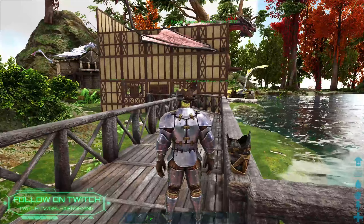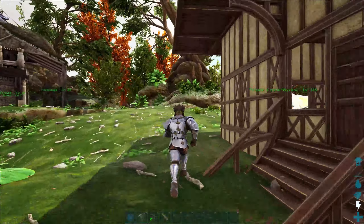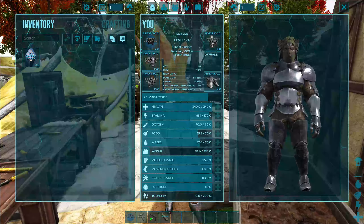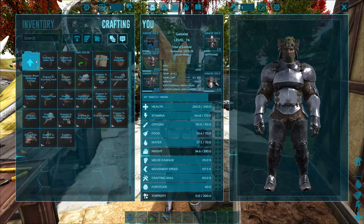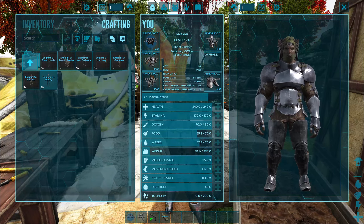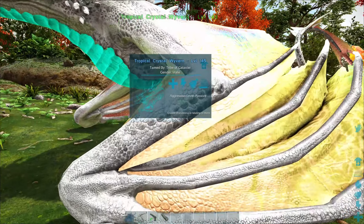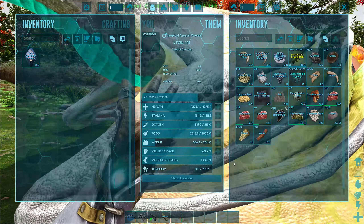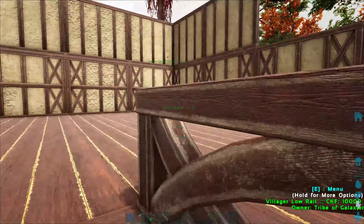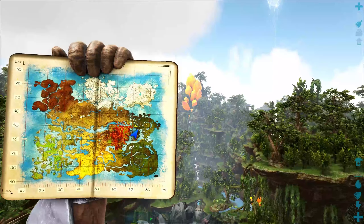We've got a couple things on the agenda today. First, we're going to breed these wyverns and see if we can get some imprinted ones. But first, I want to look into making a nanny — we need things like human hair and pelt. We're missing pelt from the farmers, so we desperately need it. Let's head over to the snow and hit a couple mammoths.